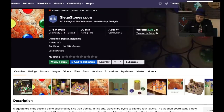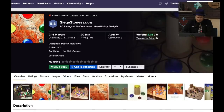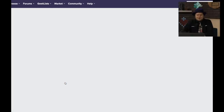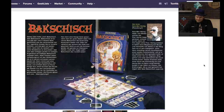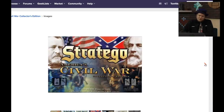Siege Stones from Live Oak Games, designed by Patrick Matthews — did Sam Healy review this? It has a nice look with those stones, but the back of the box is not going to sell it. This one came out in 1995 from Gold Seabra. Gold Seabra has made some pretty good games — I haven't seen them in years, they made some neat stuff back in the day. Looks almost like an early version of Aladdin's Dragons or something. Stratego American Civil War — I like how those pieces look, it's a much smaller version. More of a collector's thing.